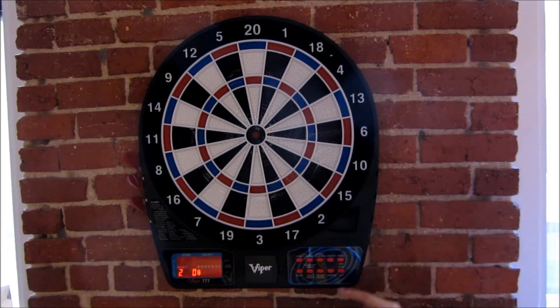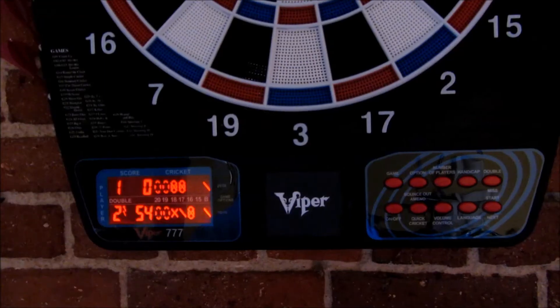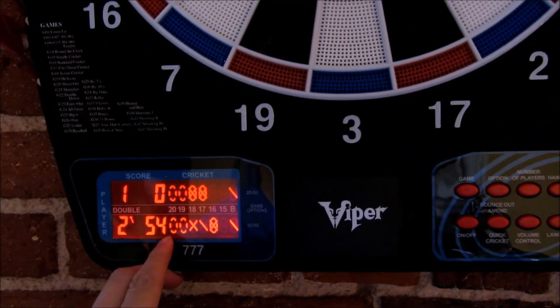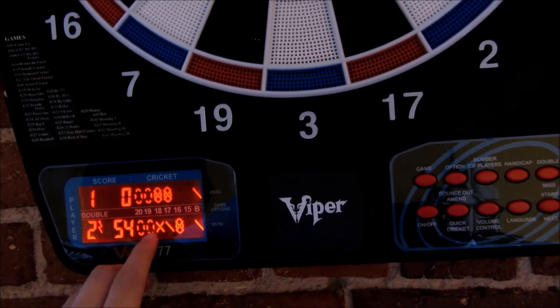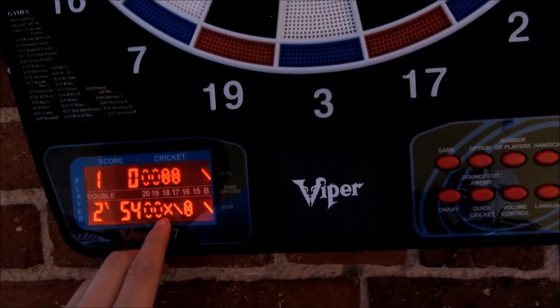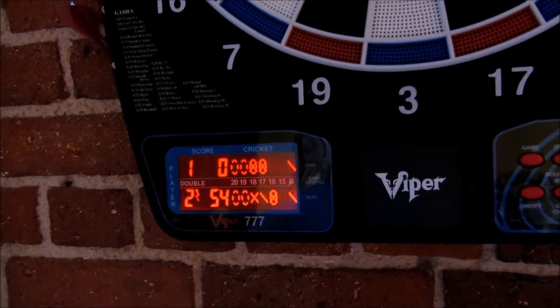I kind of suck, but just to give you another example — the scorekeeping here: you'll see under the 20 it's closed, meaning I've hit all three of them. Similarly with the 18 for player one, I've also hit all three. But for player two, two ticks means it was hit twice, and one tick is obviously once. That's the type of scorekeeping you get.